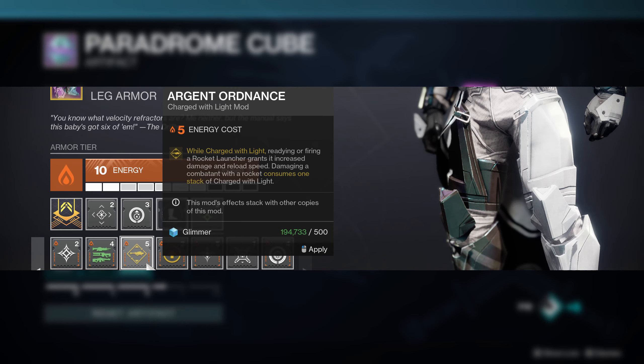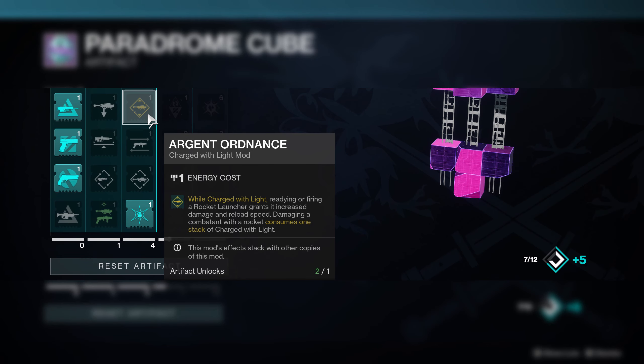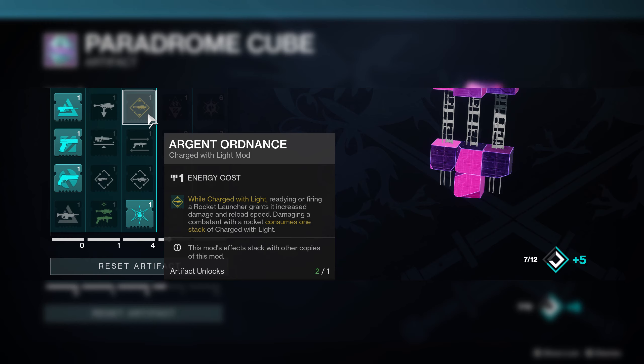The same thing applies to Argent Ordnance and Blast Radius, which were both tied to solar as well. Argent Ordnance had an energy cost of 5 and Blast Radius had an energy cost of 3. Both of these mods now only cost 1 if you're using the Artifact version.